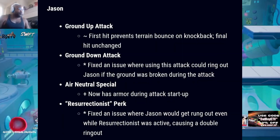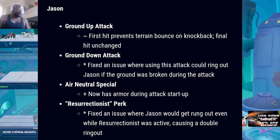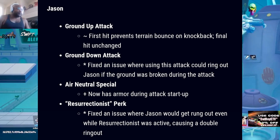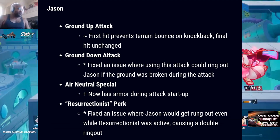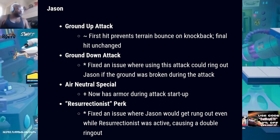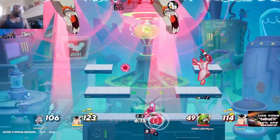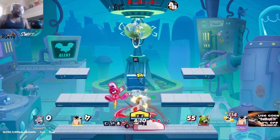For Jason: ground up attack — the first hit prevents terrain bounce on knockback, final hit unchanged. Ground down attack: fixed an issue where using this attack could ring out Jason if the ground was broken during the attack. Air neutral special: now has armor during attack startup. For the Resurrectionist perk: fixed an issue where Jason could get rung out even while Resurrectionist was active, causing a double ring-out. Big change — thank god, because people were getting mad about that one.